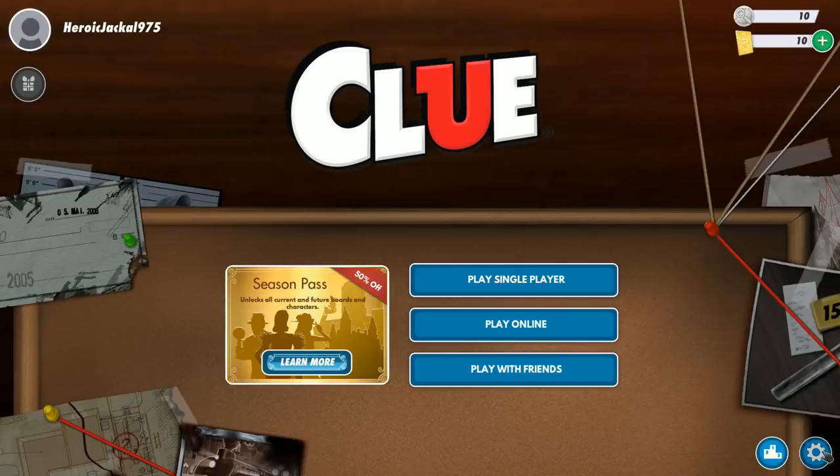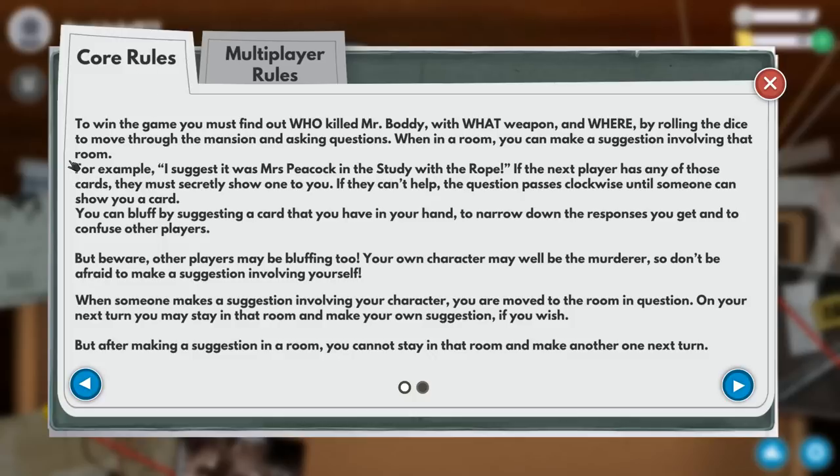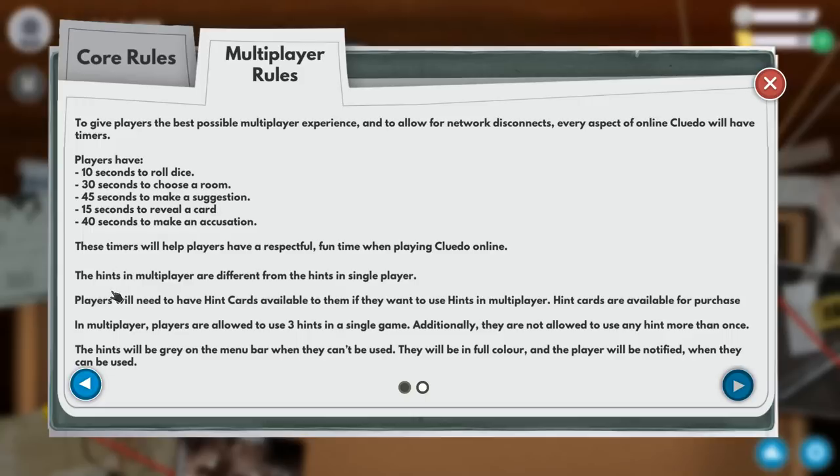Maybe there's a reason for it. Let's check out the rules and see. So the core rules: you have to find out who killed Mr. Body, with what weapon, and where. Looking at the hint system in multiplayer — players need to have hint cards available if they want to use hints, and hint cards are available for purchase. Multiplayer players are allowed to use three hints in a single game.